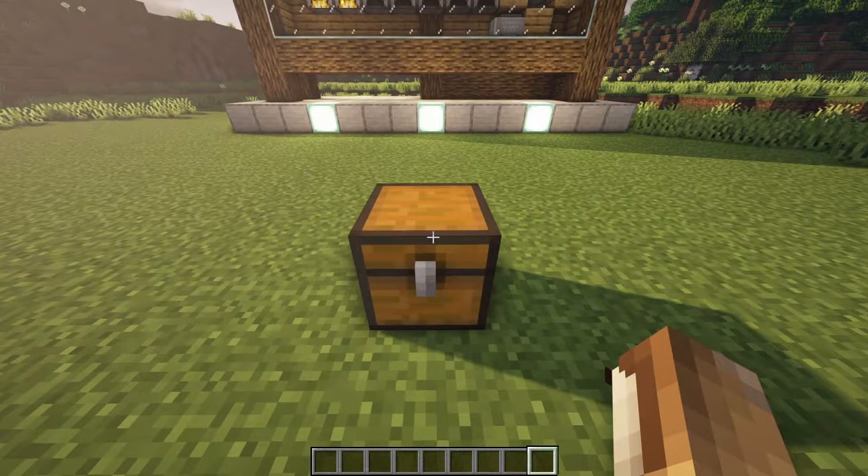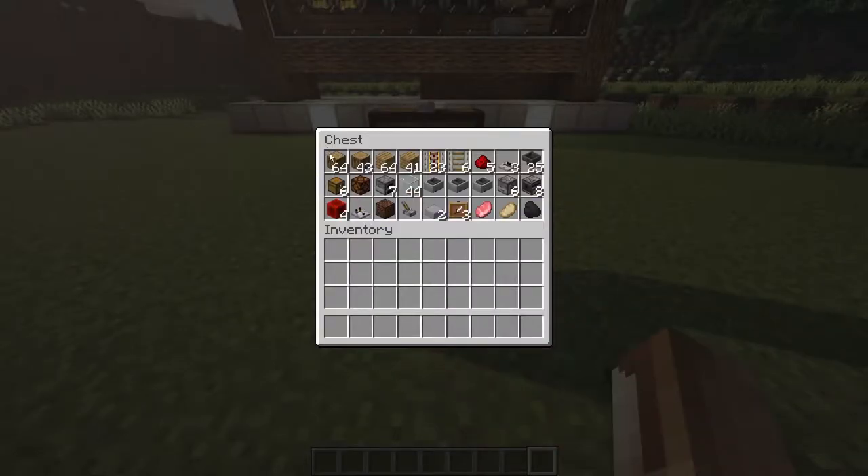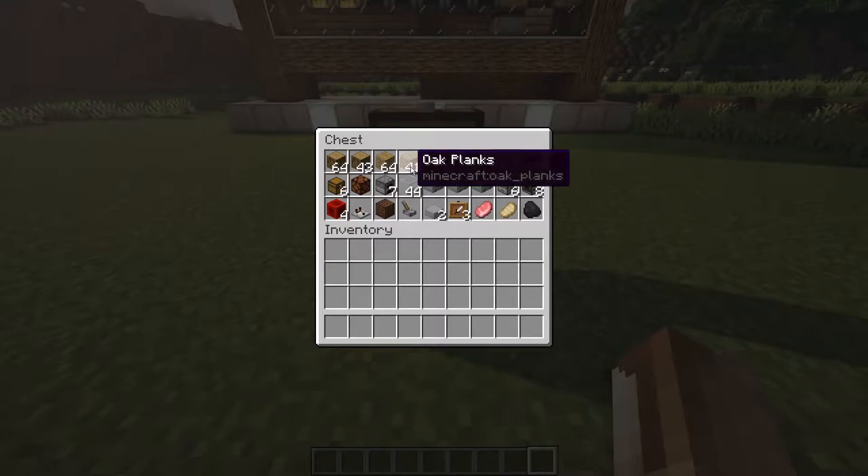Now the materials for this build are as follows. You will need 64 and 43 oak logs, which brings a total of 107 oak logs, and a stack of oak planks and 41 oak planks, which brings us a total of 105 oak planks.